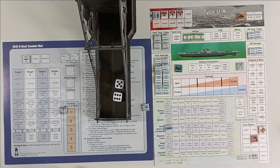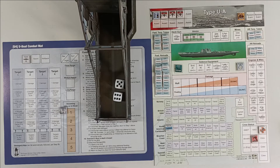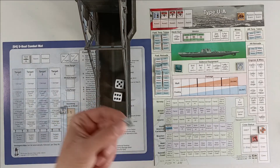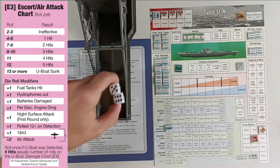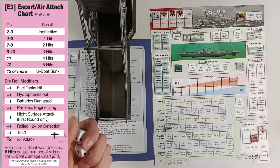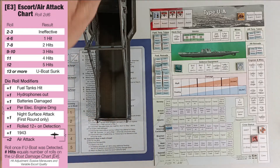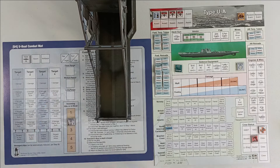But we have Halsundbeinbruch — we can save ourselves! I can't believe we got sunk, and now we have to waste this token. It was making me feel so safe. We re-roll using our Halsundbeinbruch with a plus 2 to our roll — we don't want to roll 11 or higher. We roll 5, which plus 2 for air attack makes 7, meaning we have 2 hits. I can't believe I lost my Halsundbeinbruch token.